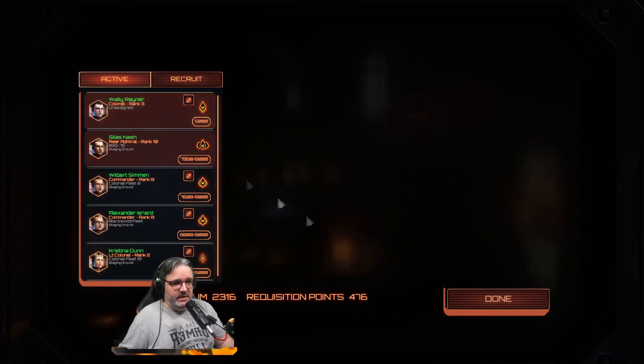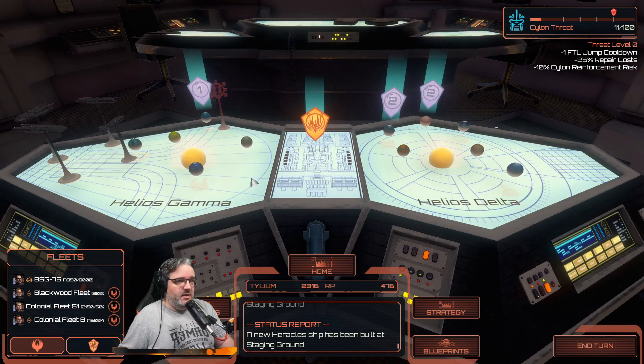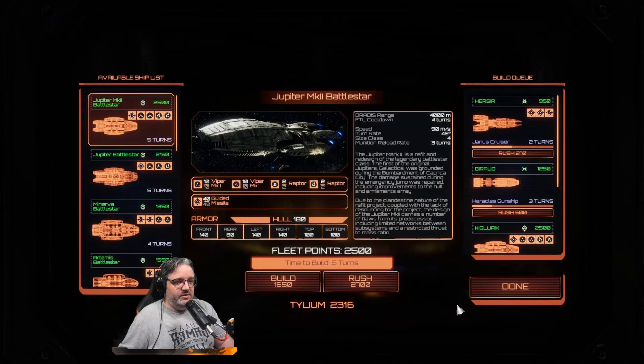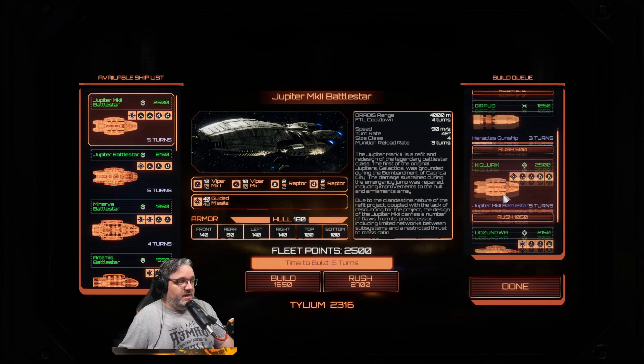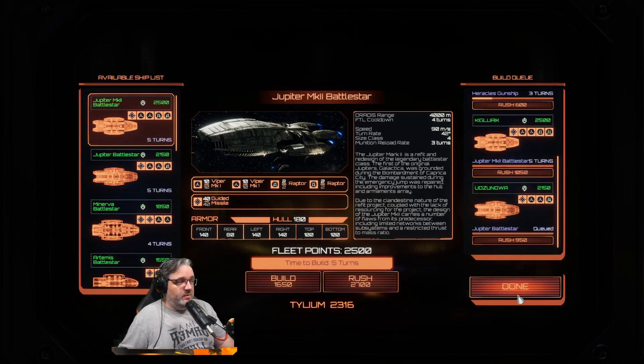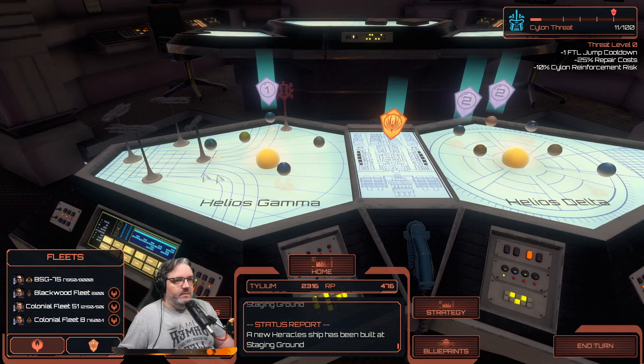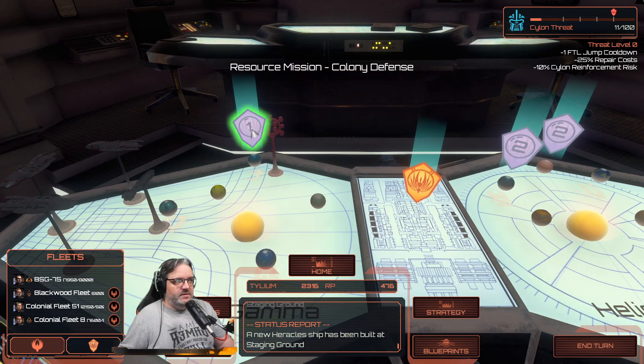We do have another officer already picked up - they're ranked three, so they're on their way. We currently have a Yanis cruiser being designed, another Heracles, a Jupiter 2 and Jupiter 1. It's going to take a while to get those ships, but in the meantime our three main fleets are still kicking butt.